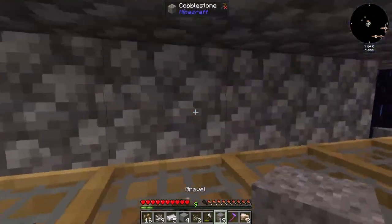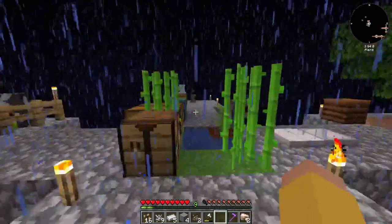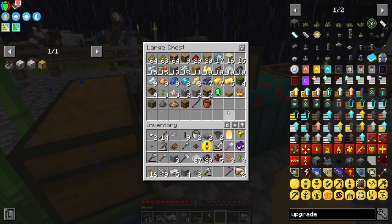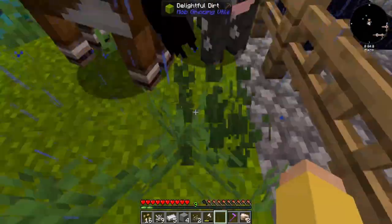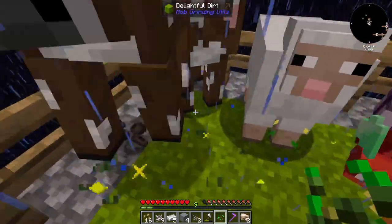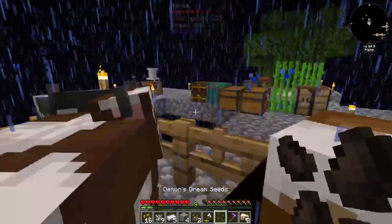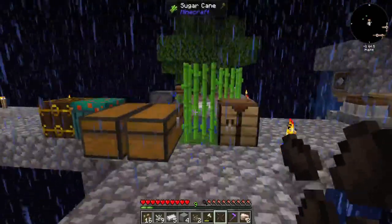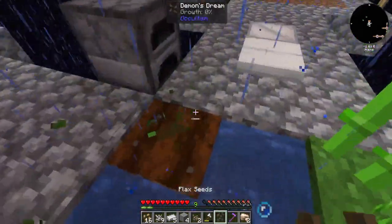Let me go ahead and grab some of this gravel and throw it in here, and we'll wait until we get some. There's more of this over here. I'm kind of lost in what I want to do right now, not gonna lie. Oh — I think I just got demon seeds, or the potential to get demon seeds. Yes! Occultism demon seeds! It's the demon dream seeds, so I need to grow those.